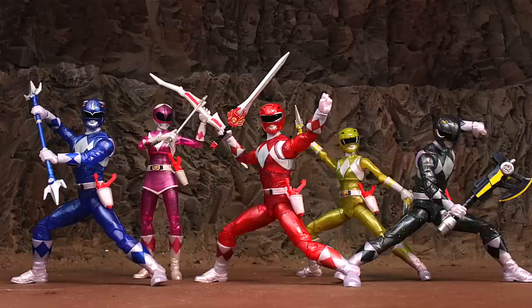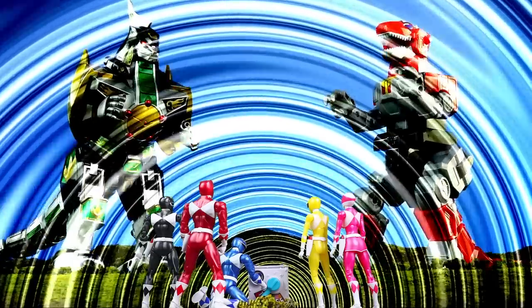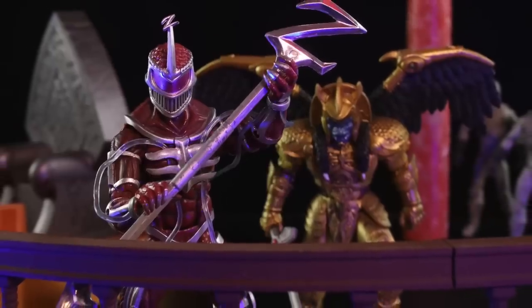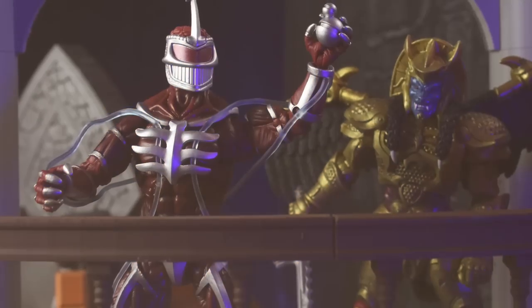The Rangers distract Parantis Head by shooting him with the Power Blaster, and then Billy was able to free the T-Rex and the Dragon Zord. The Rangers had control of their Zords again. But Lord Zedd refused to be outsmarted by the Power Rangers, so he sunk the Ranger Zords back into the Earth himself — which he could have done all along. And then it was time for Lord Zedd to make his monster grow.